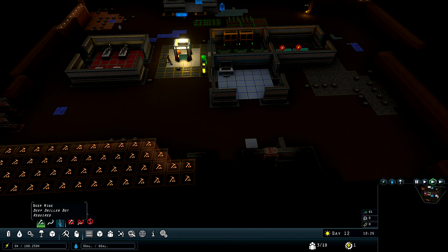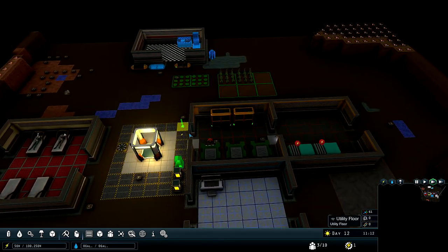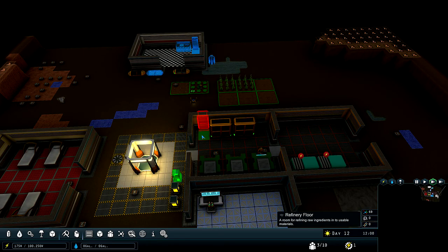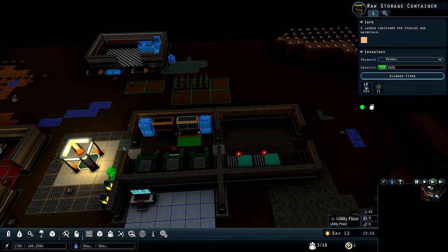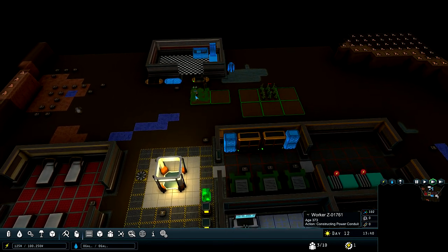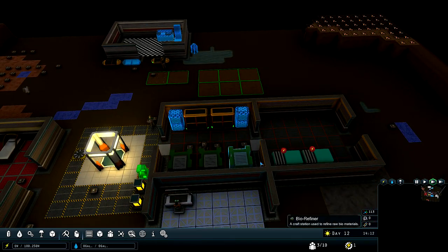Let's go ahead and get this set up. What is this — a deep mine? So we need a deep driller bot, which we don't have. All right, we can actually put some lights in here too. We could put some storage containers — that might be helpful in here. Priorities, normal, allowed items — I guess that's probably fine. Do we not have stuff for this? No, we need copper ingots. So where do we get copper ingots from anyway?